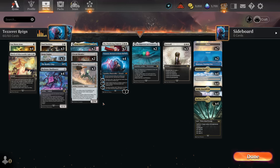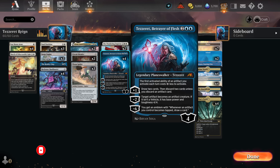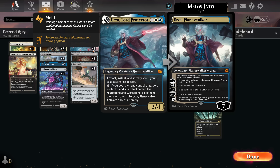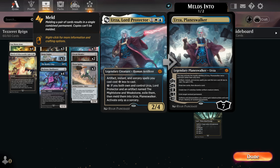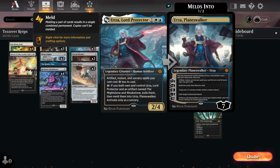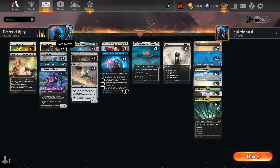Hello everyone, it's Love here, and today a special deck that I wanted to make since a long time — it was kind of obvious it would happen at some point. We have a Tethered Artifact Azorius Control. But don't get fooled, there's another Planeswalker in town, and you will see way more meld games than I expected. I didn't really consider this would be a meld deck. We are going for Lord Protector — it discounts all the artifacts, it's good.